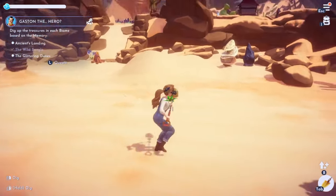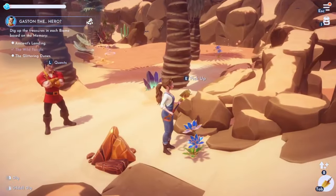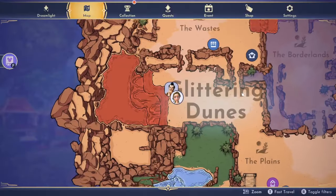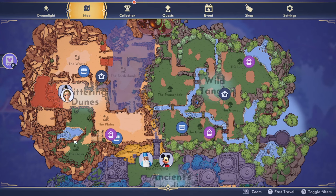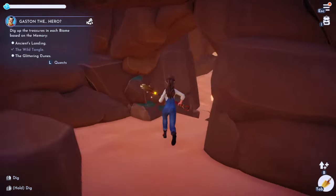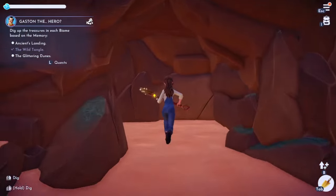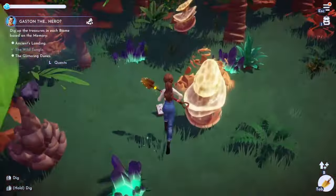I got three blue flowers and I need five - I wasn't really paying attention. I need to stop and look carefully. I don't quite see anything - I'm not sure how far the quest wants us to go, like what exactly counts as the Glittering Dunes at this point. I think I got all the blue flowers available. Maybe the Glittering Dunes includes the Borderlands too - but I can't access those right now.